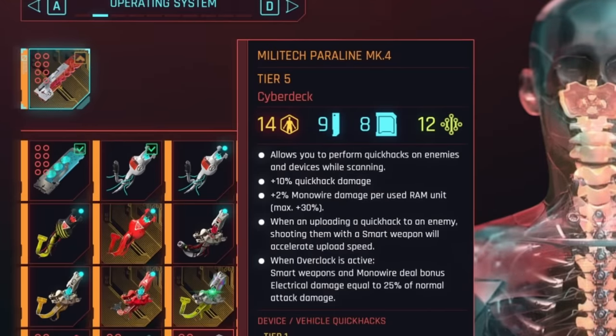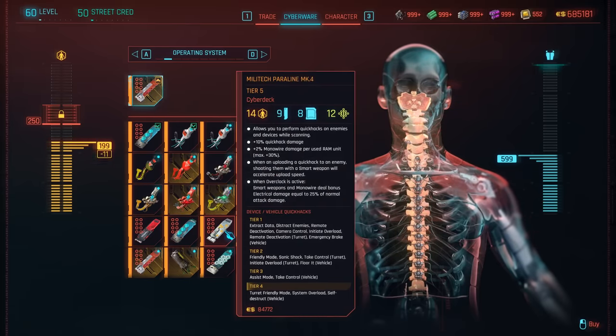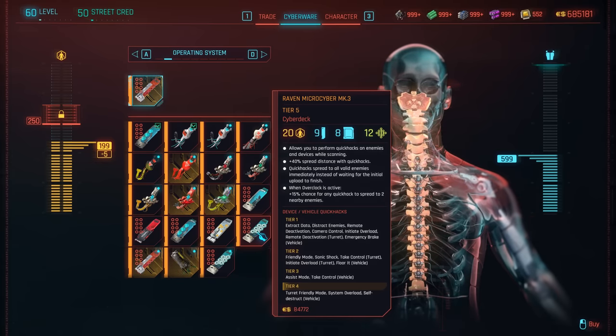Cyber decks now have four different icons at the top. The first icon is the cyberware capacity it will consume when equipped. The second is the amount of RAM slots it has. The third is the number of quick hack slots you can equip to that cyber deck. The fourth is the required intelligence to equip that cyber deck. All cyber decks also have different passive effects now, so make sure you're reading that white text to get the benefits from your cyber deck.